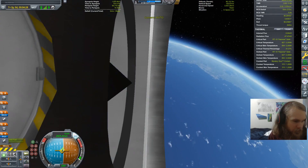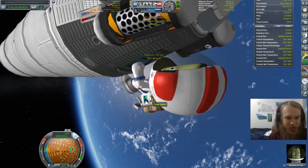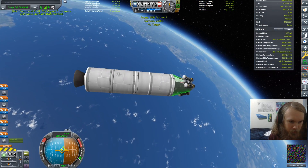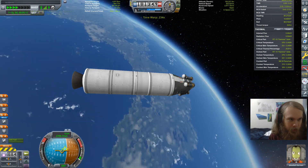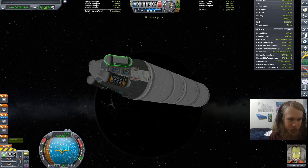We're good. I'm going to keep that stage attached just to grab myself a stage buffer, because if I accidentally fire this solid rocket booster, it's kind of game over. I'm going to get an EVA report, get a crew report, go to high space, and then do my last round of science experiments.